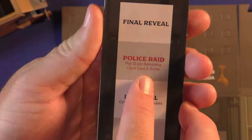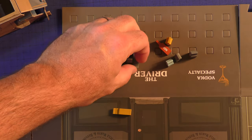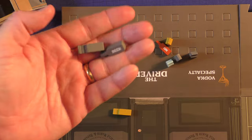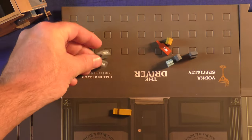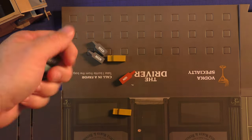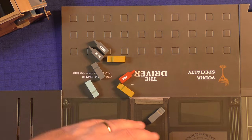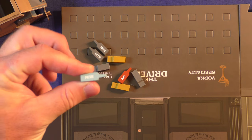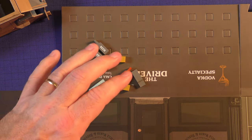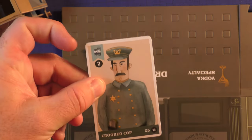At the end of the game, there's also a police raid shown on the tracker. If you have any bottles sitting out front that you haven't used to serve clients, the police come raid them — it costs you $1 for every bottle of alcohol left out here. If you have nine bottles remaining and didn't use them to serve anyone, you lose that money. So it's not about hoarding liquor; you want to strategically acquire only the liquor you need to serve your clients, because anything left over is a negative.